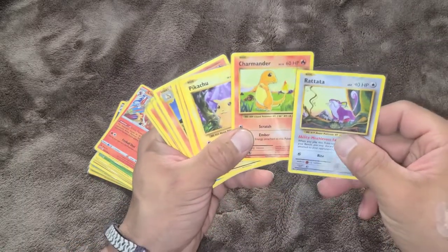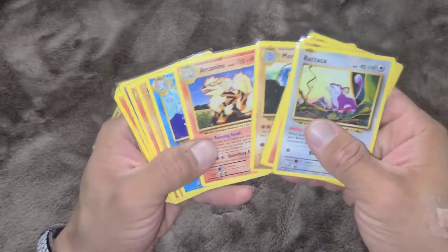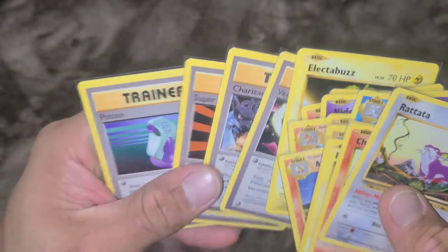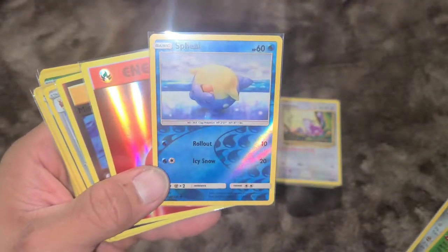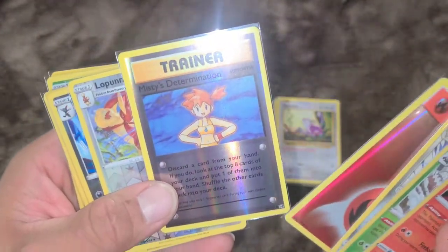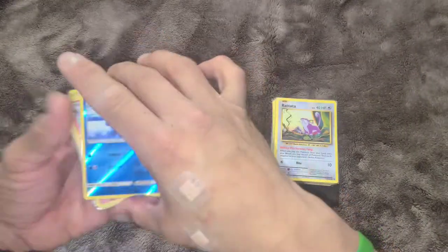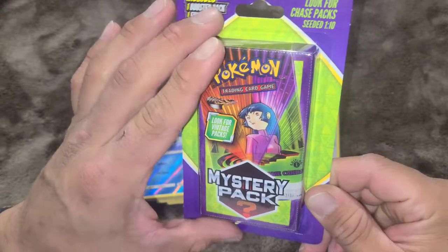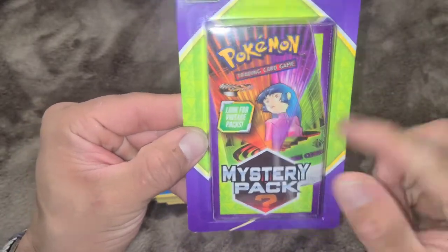I'm actually glad with my pickups — I'm not down at all. Look at all these old print artworks: Rattata, Charmander, Pikachu, Growlithe, Arcanine, Dewgong, Electabuzz. I got the Venusaur and the Charizard Spirit Link — all I need is the Blastoise one. The pickups: Cinderace, the Reverse Holos, the Holo Bleed — I still can't believe I got it. I got Misty's Determination, Reverse Holo Lopunny, Weavile, and a Reverse Holo Obstagoon. Not bad at all. Like, comment, share the video — I'll randomly select somebody out of the comments to give this pack as a grand prize. The winner will be announced in the next video I post. Thank you for joining me!